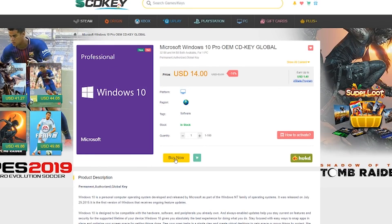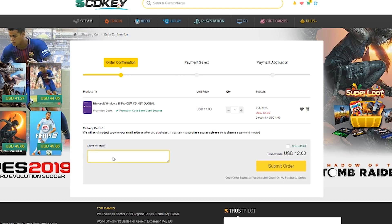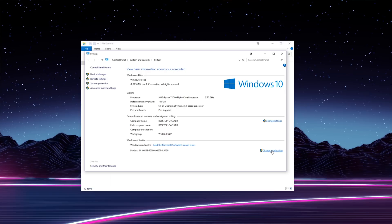All you have to do is go to scdkey.com or check the link in the description down below and search Windows 10 Pro in the search bar. If you click the link in the description please consider using code TB10 to save 10% — it also helps out the channel — so you only get Windows 10 keys for $12.60. It's a crazy value. Then to activate Windows already installed on your PC, go to This PC, right click, hit Properties, and scroll down to the Windows activation section and throw in that key and boom you're activated.